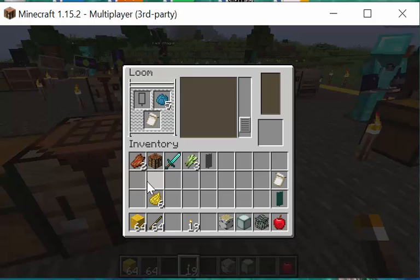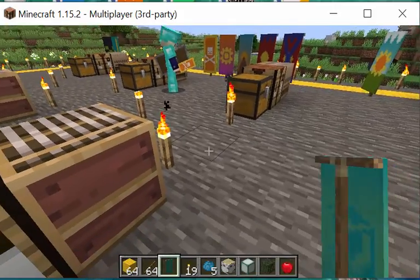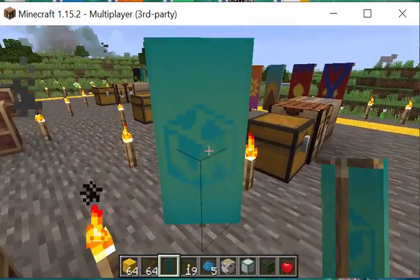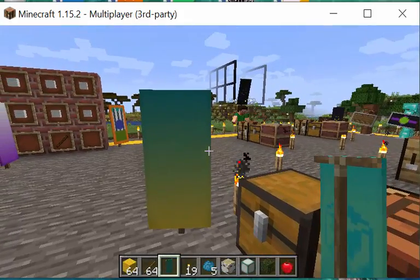When you put the banner back in the loom, the original is replaced with the new version — that's what's happening. In creative mode, if you wanted the original, you could go back and run it through a cauldron and you'd get two copies. Once you've got six patterns on a banner, when you try to do another pattern, it will not react.